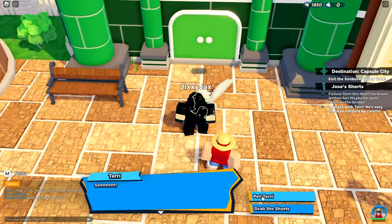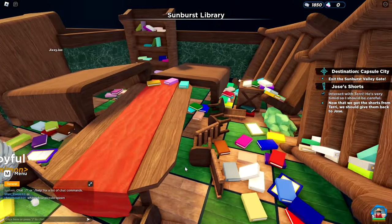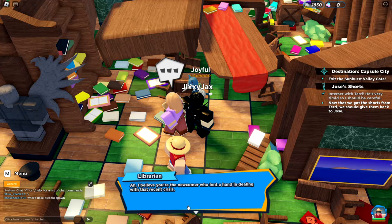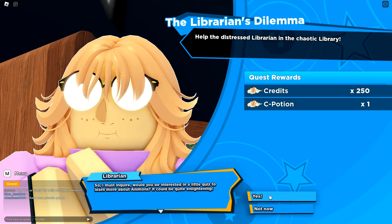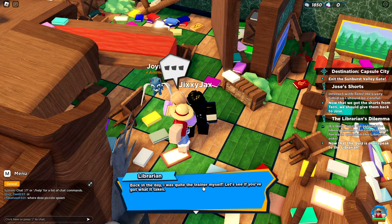There's a bait shop — hello, one-armed Frank — or Shanks. Let's follow the wolf. Hello wolf, pet Terry — awesome, I got the shorts. Sunburst Library — this place is a mess. Hello librarian. I believe in the newcomer who can help deal with the recent crisis — I don't know why everyone knows about me. Deviant quest unlocked: help the distressed librarian with the chaotic library.